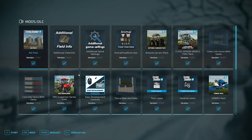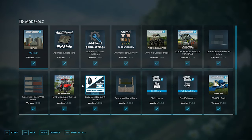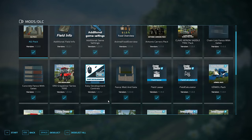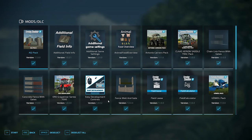In addition to the mods we typically use when looking at maps, we'll also be using chain link fence with gate, concrete fence with gate, fence wall and gate, and stone walls as required mods. The mods we typically use are additional field info, additional game settings, animal food overview, field lease, field calculator, and precision farming.